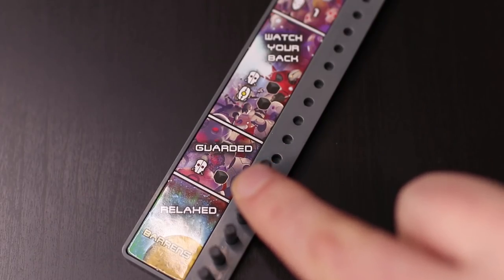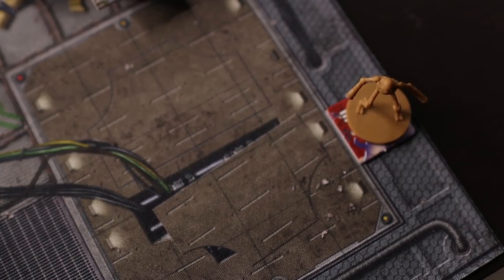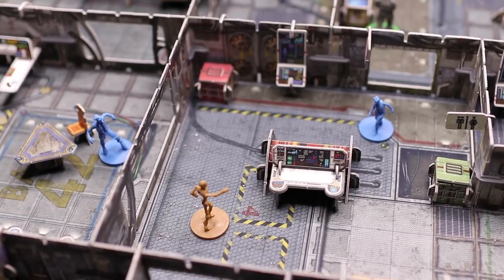After this is the Purge phase — an AI-controlled phase where you roll a Purge die to see how many Purge enter the building based on the hostility level, then roll a chance die to determine where they enter from one of six locations. You then activate the Purge taking their most aggressive action, guided by a handy flow chart in the rules. Next is the NPC phase where civilians are activated by rolling a chance die that determines their action: run, hide, trade or even join your crew. Finally the assignment phase is a mop-up step to resolve any end-of-round effects and clean up tokens.